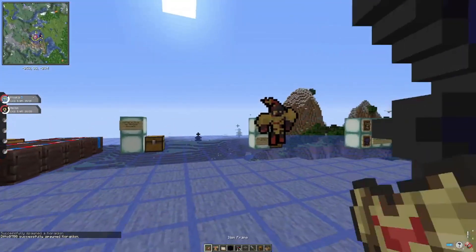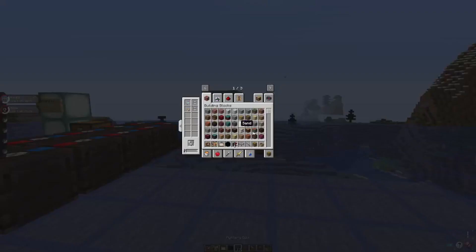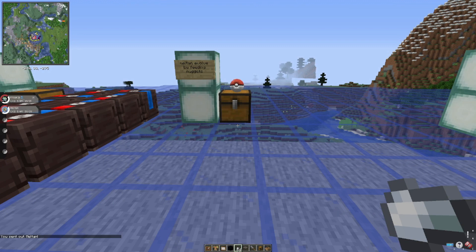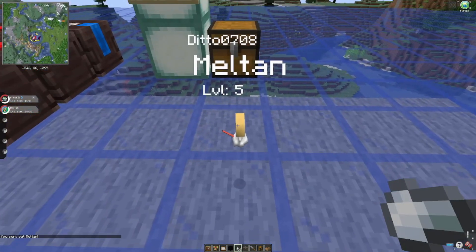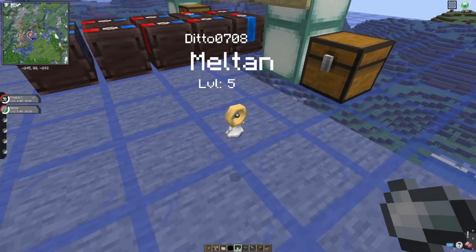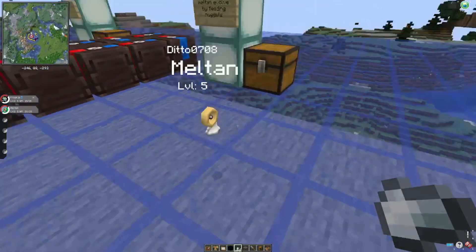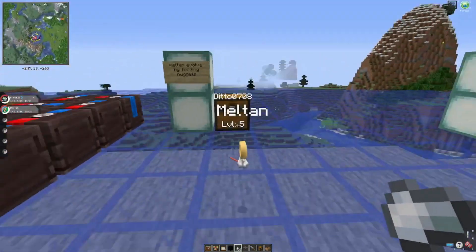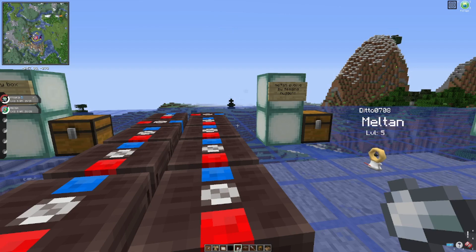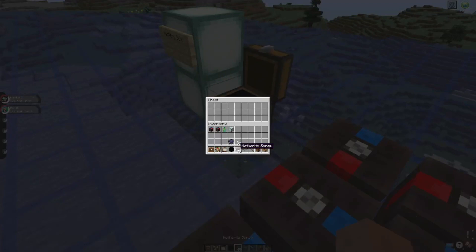Now for Melmetal — Meltan will now evolve using Iron Nuggets. You can use these nuggets and there's an animation when you do. Since I'm in Creative mode the numbers don't go down. I think you need around a hundred nuggets to make Meltan evolve into its evolved form.